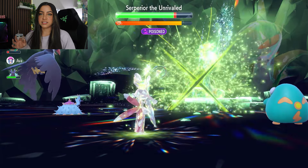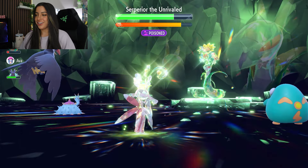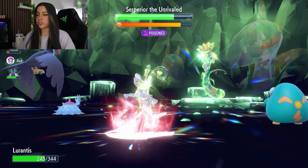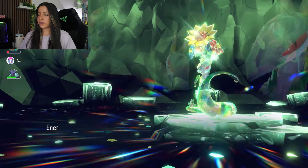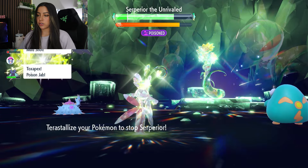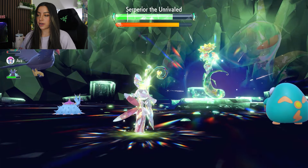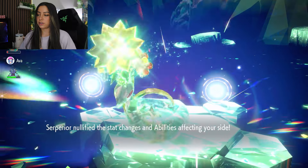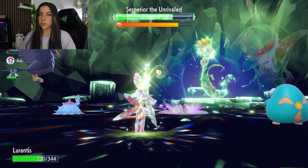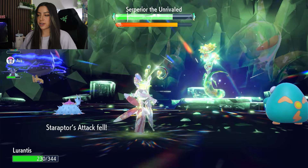We are getting hit by an Iron Tail, which is fine — it's raising our defense. Here is the shield, and it does nullify stats after this shield goes up. After it does that, we are going to be able to set up. Here is it nullifying all of the stat changes, and we're getting hit by a Breaking Swipe, which is nice because that actually lowers your attack, which means it's going to raise our attack.